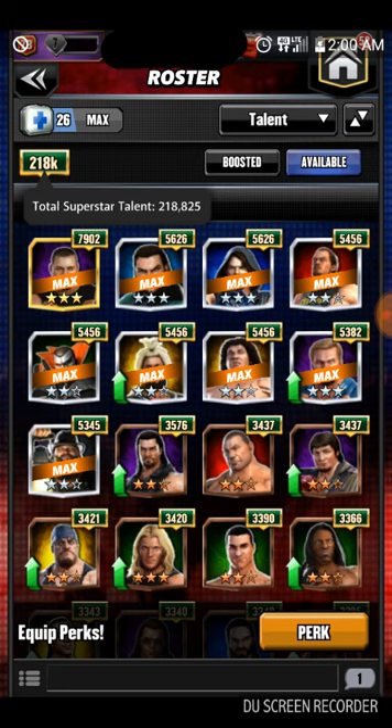There are six types: Acrobat, Powerhouse, Showboat, Striker, Technician, and Trickster. Each one has an advantage over another: Acrobats beat Showboats, Showboats beat Strikers, Strikers beat Tricksters, Tricksters beat Technicians, Technicians beat Powerhouses, and Powerhouses beat Acrobats. You want to have champions in each class, ranging from three-star bronze to three-star gold.